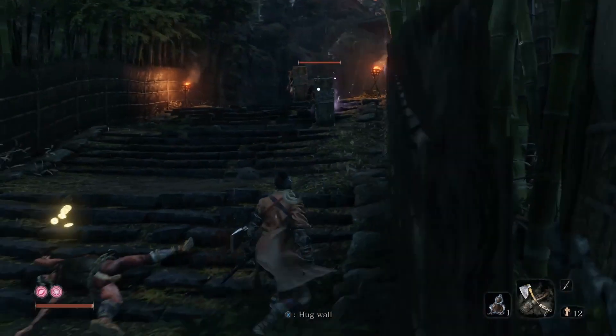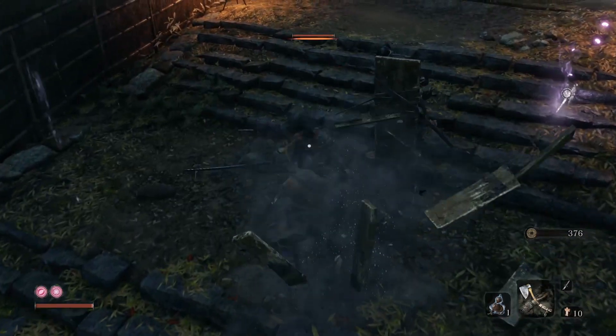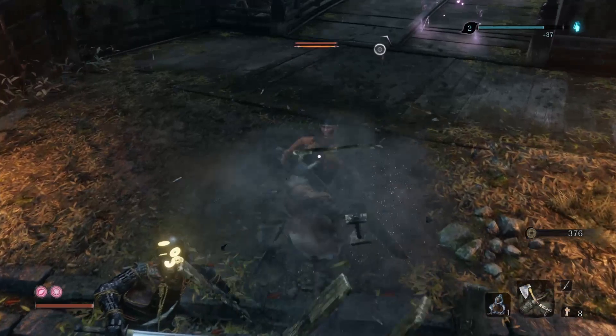Up this stack right here we've got a couple of dudes guarding the area and they have shields. What you do is use the prosthetic tool — the axe — and break their shields just like that. Get the death blows, because that's really important for a quick kill.